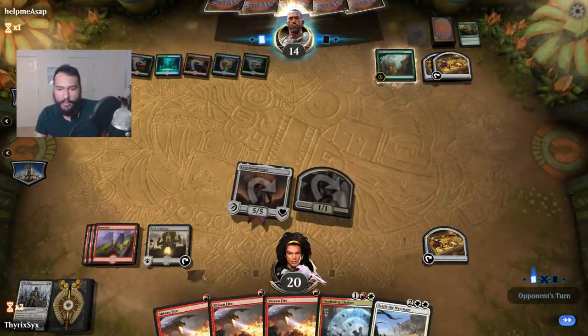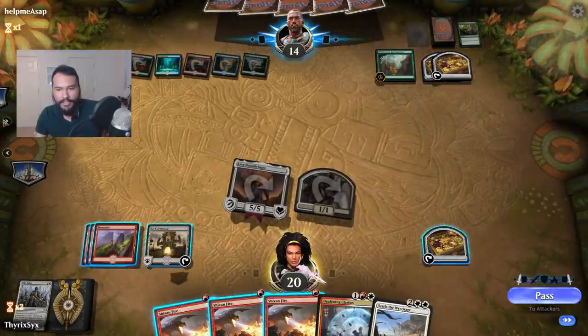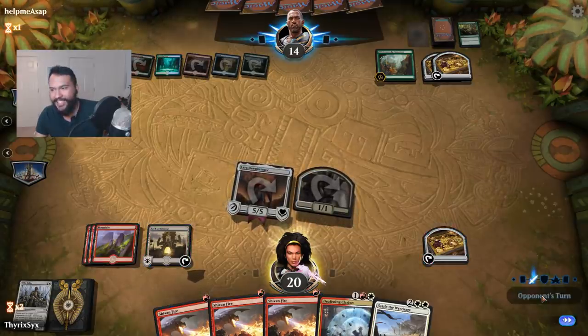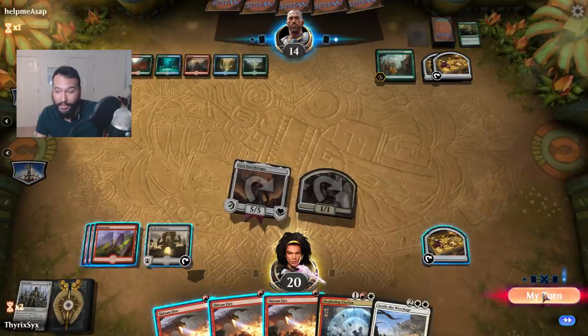Oh, come on. What is this nonsense? Look at this — why is there a shadow for this? It's so stupid. What else is stupid? My annoying opponent. I hate you very much.